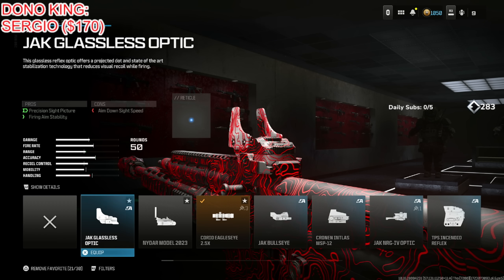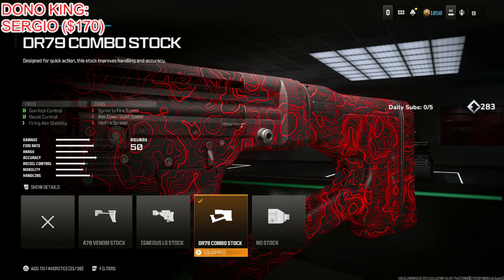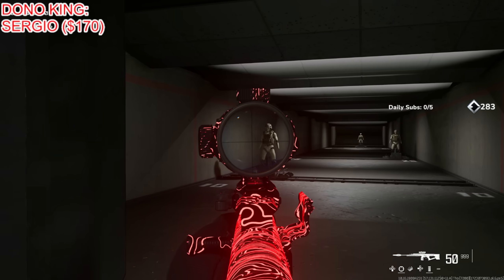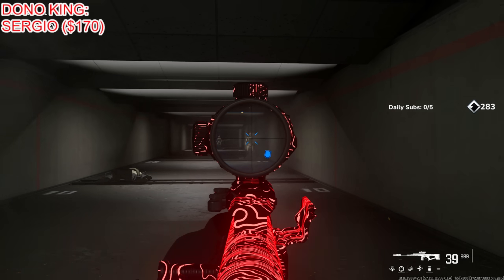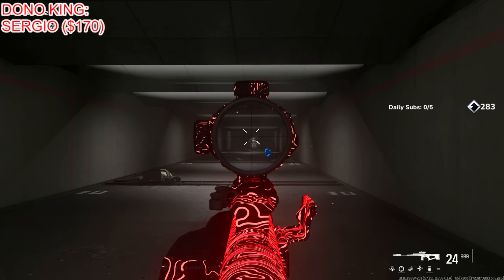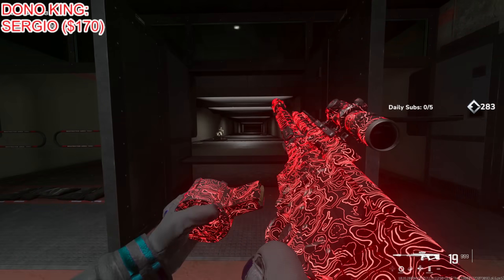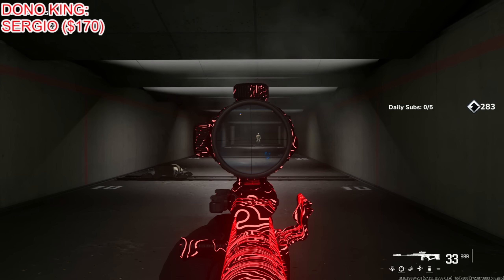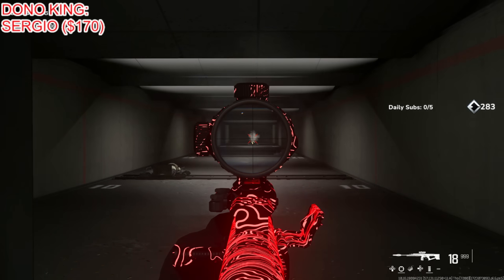I use the 2.5x optic as my preference, but you can use the Jack Glassless optic. Finally put on the DR 79 Combo Stock for gun recoil control, recoil control, and firing aim stability, at the cost of sprint to fire speed, aim down sight speed, and hip fire spread — which doesn't matter. You get a 21% increase for recoil gun kick control and an 11% increase for vertical and horizontal recoil control. The end product is super busted with basically zero recoil.